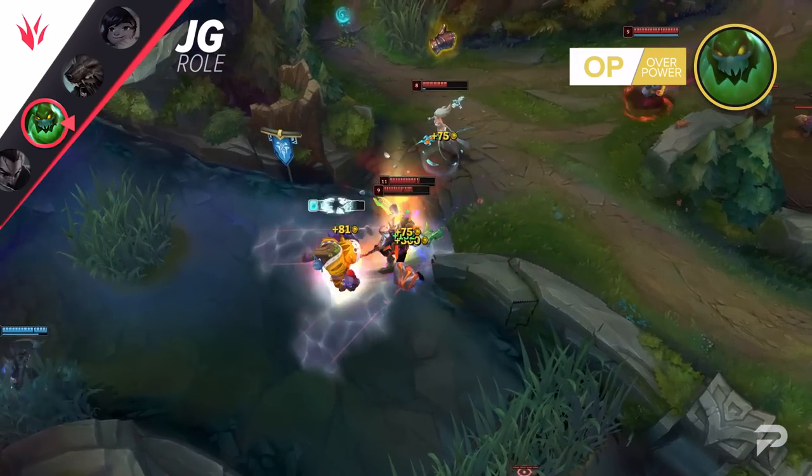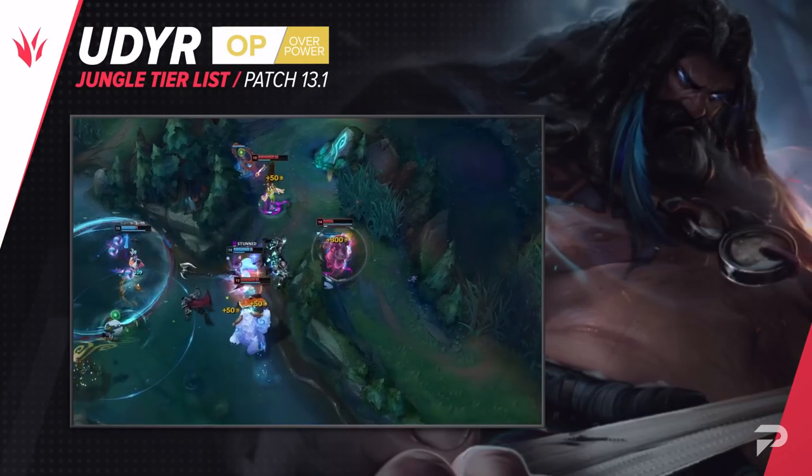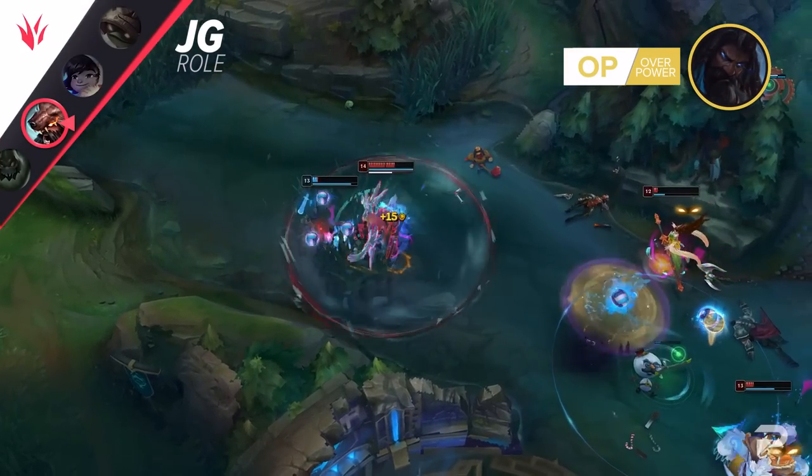The Jak'Sho changes are working immensely in favor of Udyr. Remember when AP R-Max Udyr was super strong last patch and it was really unhealthy because there was no real counterplay? Well, we're right back there, and we're moving him up to the OP tier as a result.